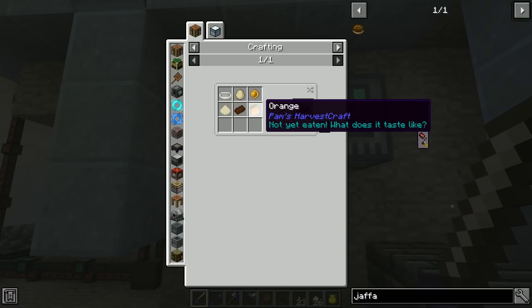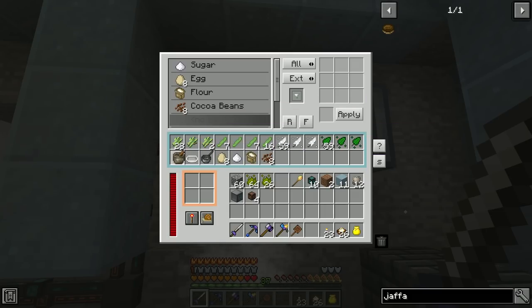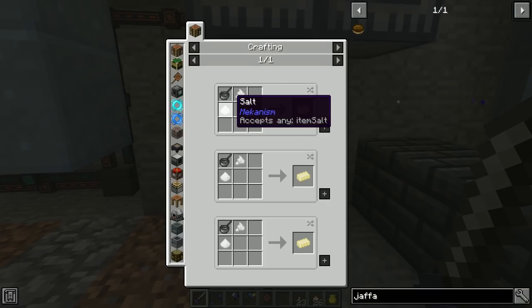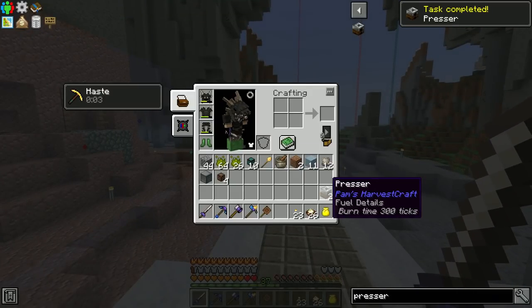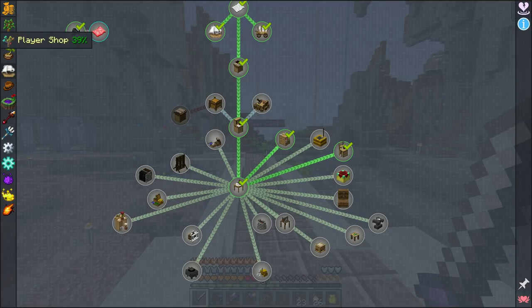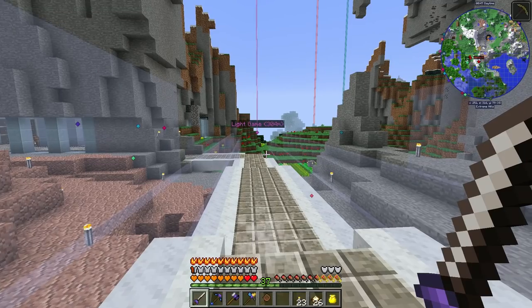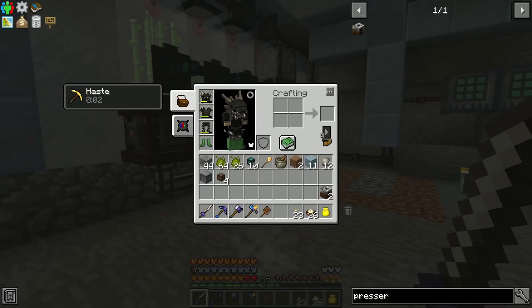We're going to be doing a lot of this in Enigmatica soon. Next up we need silken tofu, soy milk, and cocoa powder. We'll need to automate salt and silken tofu — we're going to make ourselves a couple pressers, which are default recipe. We got a task completed for making pressers — I think it goes to something in Farming and Agriculture. Let's go ahead and make some filters, which should be hoppers and paper.